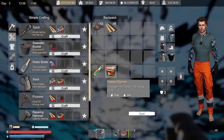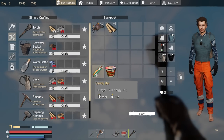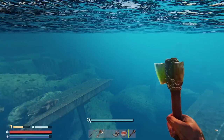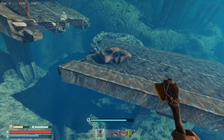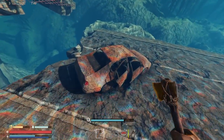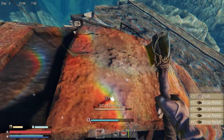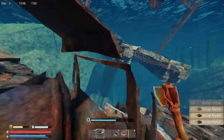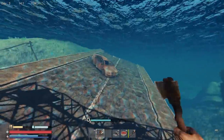Let's check what this food does: hunger plus 40, thirst plus 40, energy plus 10 — alright, we'll take that energy bar. I'm gonna stay away from those big fish. Water isn't really a problem, and if crabs respawn, food should not be a problem, which is really good. Then I can start concentrating on building a base.